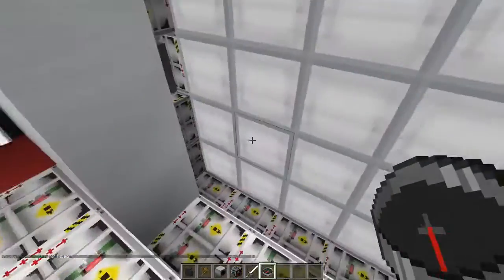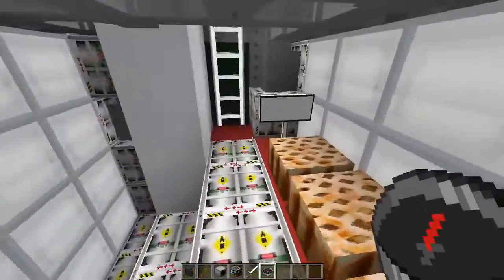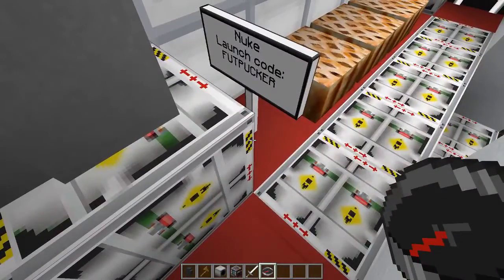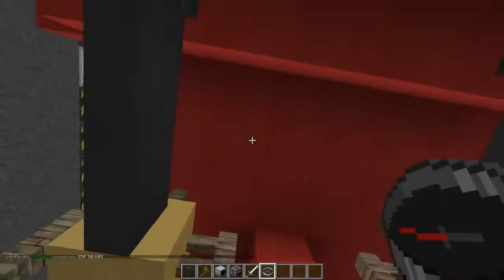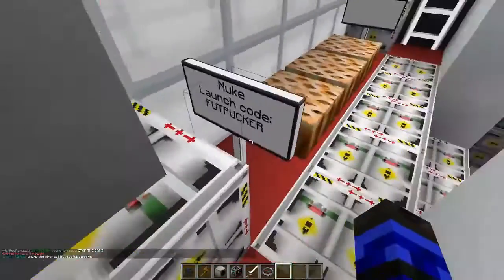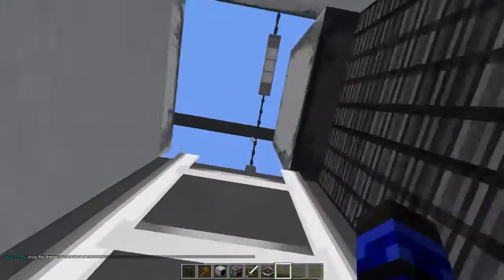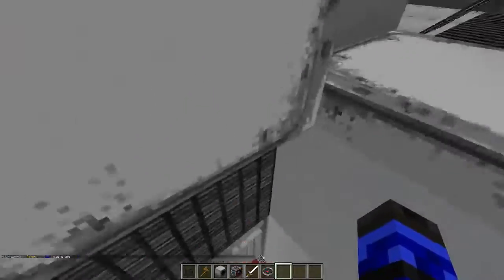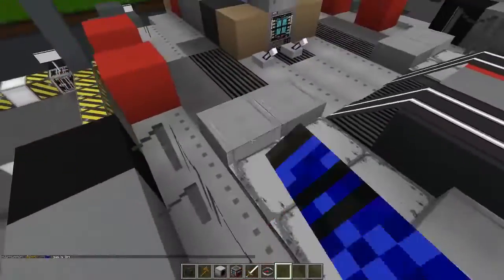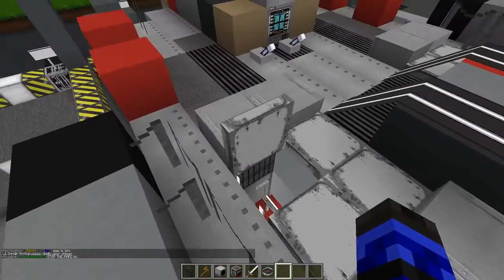Pies. What does this say? I like potatoes. Nuke launch code: Futpucker. Let's go up here. Oh, this is hidden in the wall. I opened up that one and went — ooh, wolf. I opened up that one, I would have gone — ooh, looky. So sneaky.